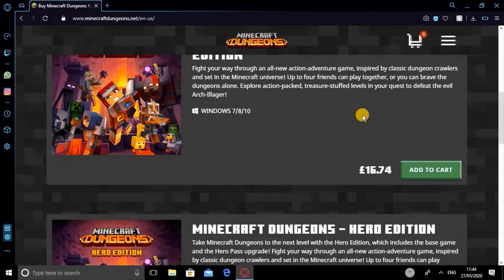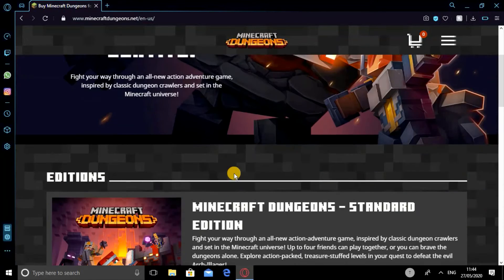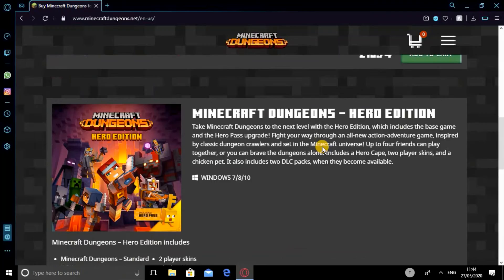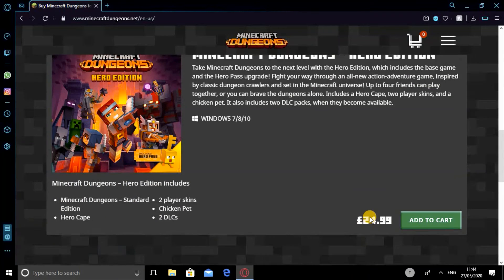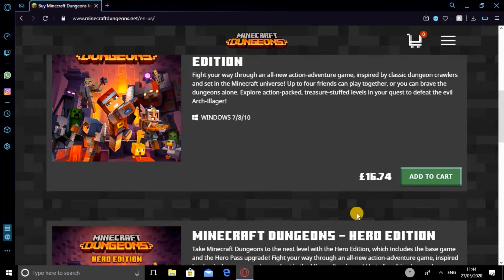Once you click the buy button, you have three options: the Standard Edition, the Hero Edition, and the Hero Pass, which comes with a bit more features. It depends where you live — I'm in the UK, so it's £16 for standard, £24–25 for the Hero Edition, and £8 for the Hero Pass.